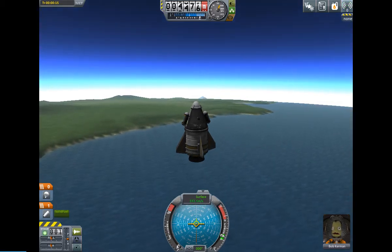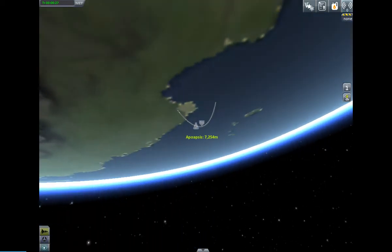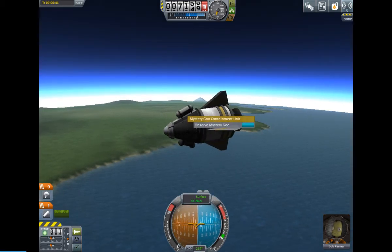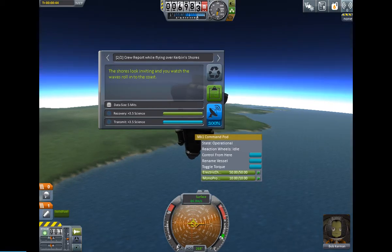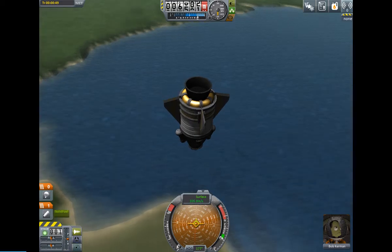Now we're going to go to map mode. Looking at us, we're actually about to start heading back down and going straight for the ocean. You can see our apoapsis — which is the highest point — is 7,000 meters, and I think we just passed it. We have maybe 50 more meters per second. See how our surface speed is going down? Now we're turning, now we're turning — and now we're going straight for the ground.